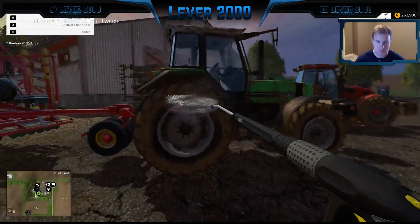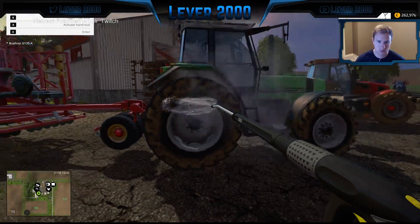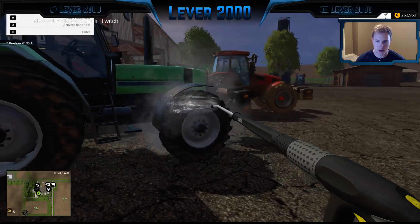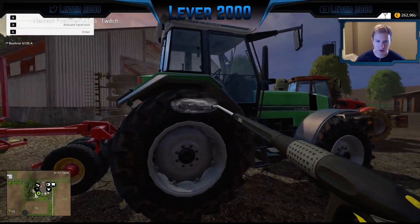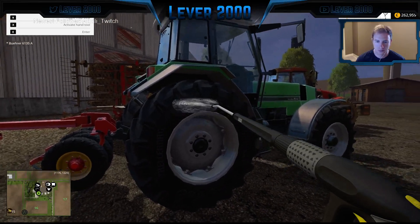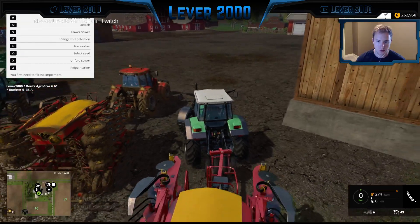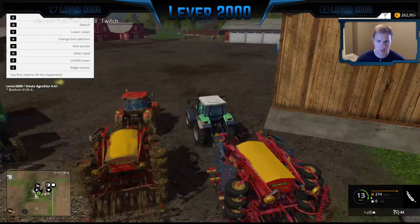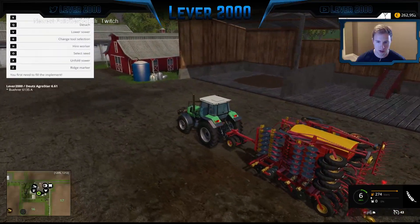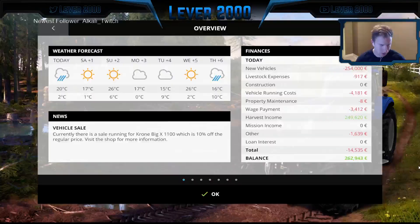Clean enough. That other tractor is filthy and the wheels are brown. Got this guy out of the way. Looks like we did plant — I'm pretty sure that's wheat there, so yeah, I think we've got wheat on the go right now.